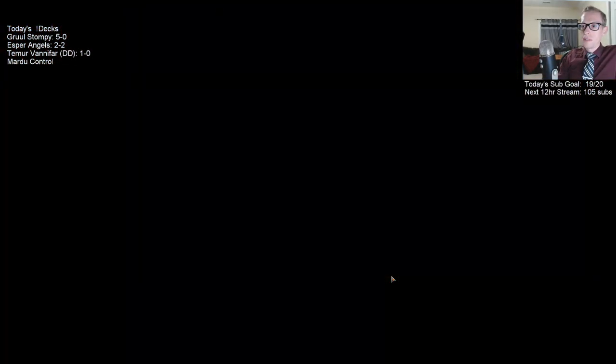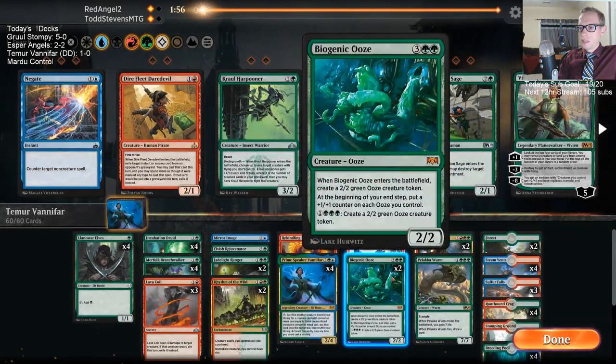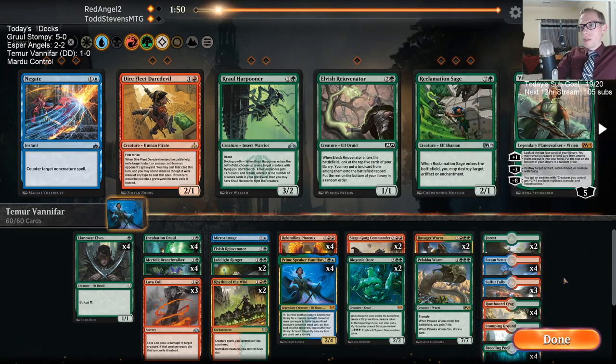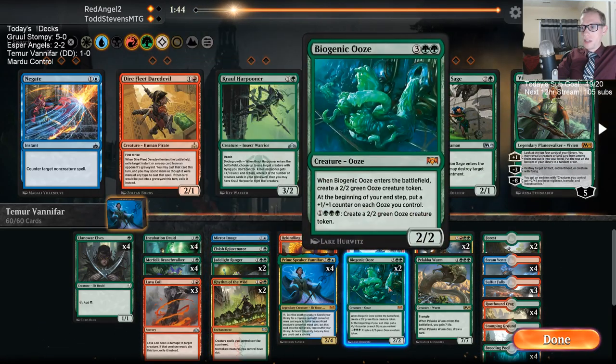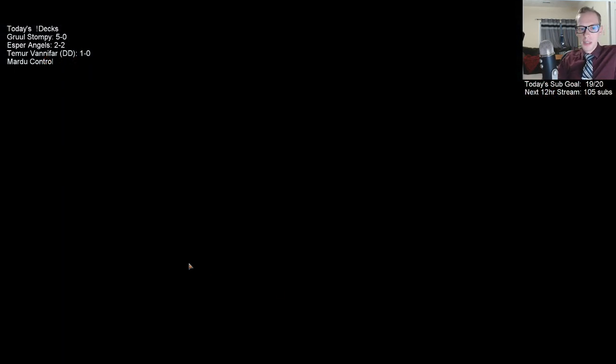They basically had five mana out there with the double Incubation Druid and Warchief Elf, but it took them some time to get there. We had a really good hand on the play — had Branch Walker, Rejuvenator, then turn four Ooze, turn five Ooze. That's really strong on the play.